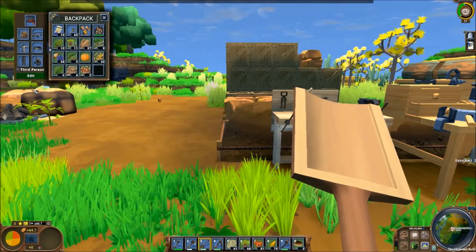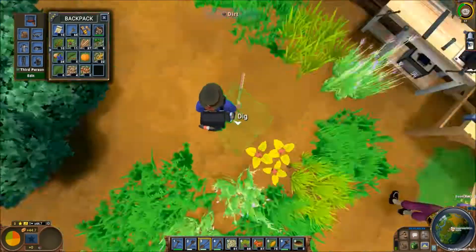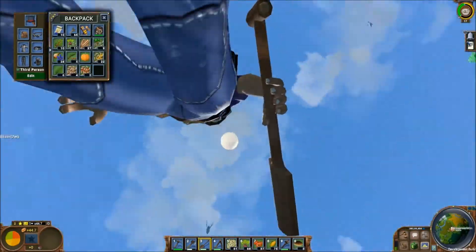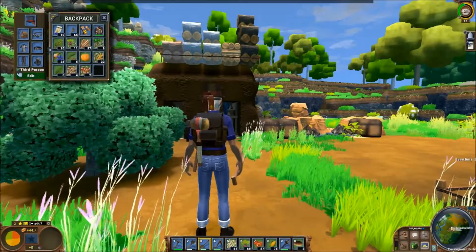Does it show up on the character model? It doesn't look like it because the only thing I can look at is the back of my head or my crotch. Oh, that's nice - laughing. I can't do anything.